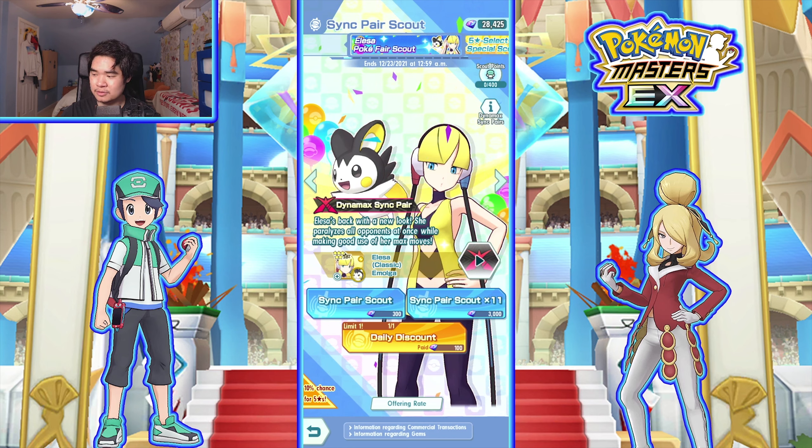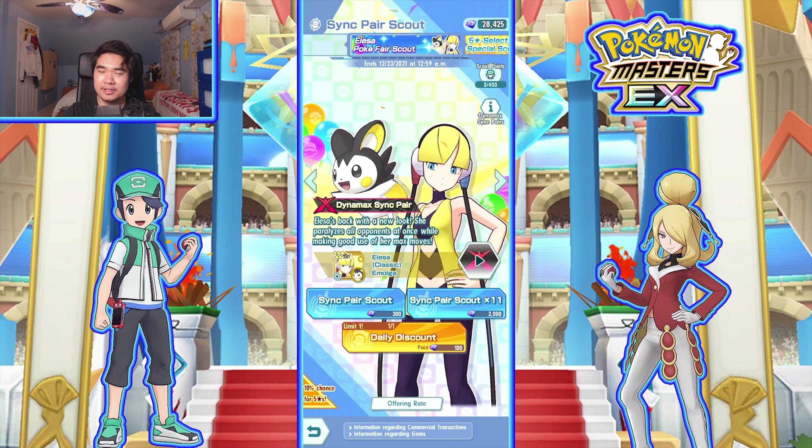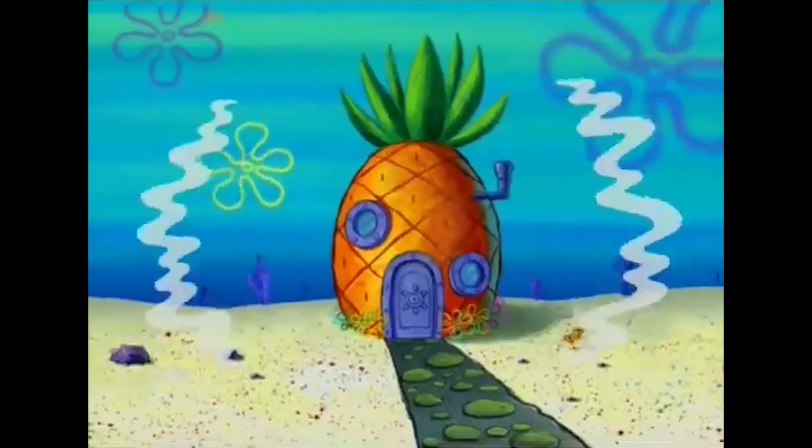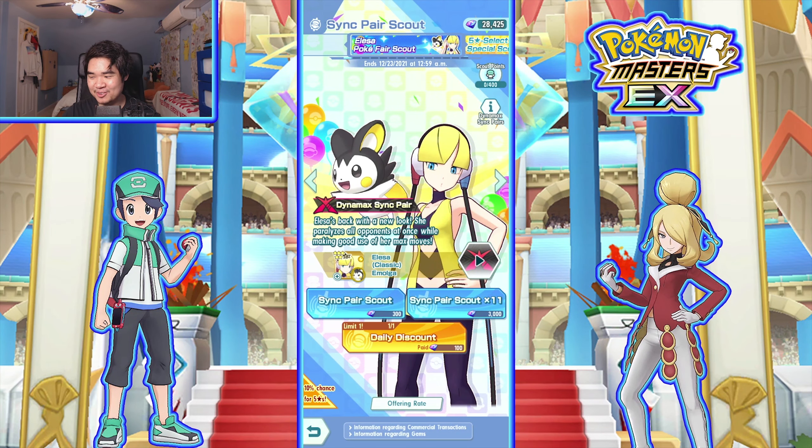The Rotom one is actually pretty decent, but the other Elisa is kind of eh. So I'm glad this Elisa is actually really good. This is the Master Fair Scout, so it is 10% - not like a 12% from the Master Fair Scout, so unfortunately the overall 5-star rate is a little bit worse. But the featured rate for Elisa is actually really good at 2%, way better than the Master Fair Scout 1%. I have 28,000 gems, so that's not enough to Mercy or pick her out. I might have to buy gems, and that's kind of gross.